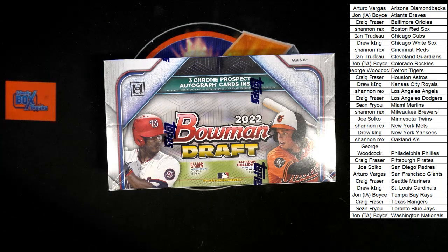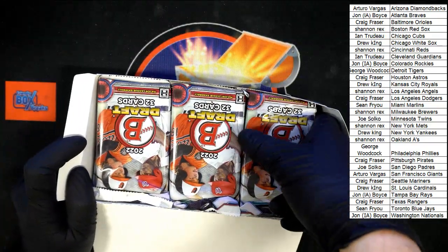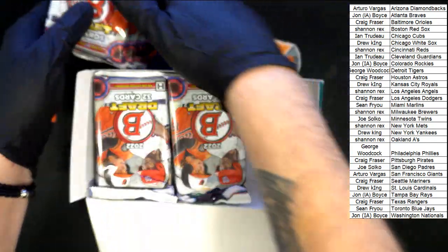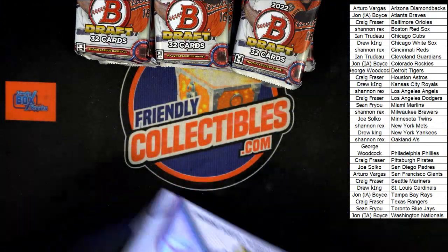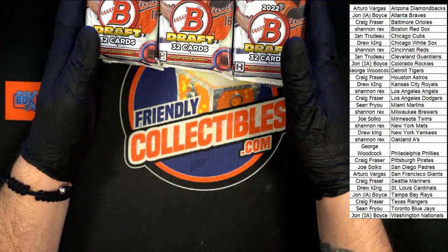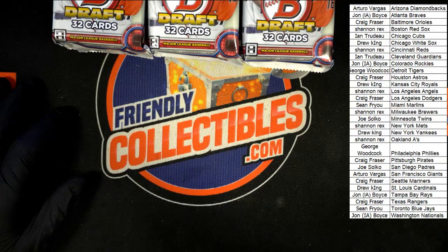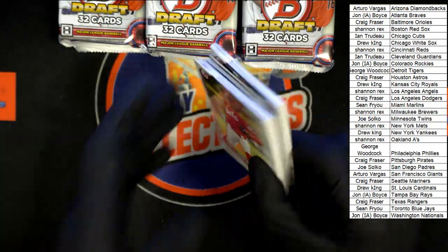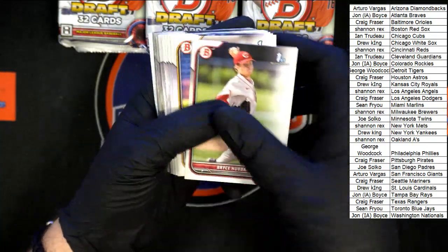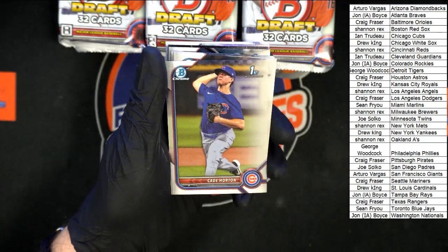We've got three autos, 12 packs in a box. First pack — starting out Hubbard and rolling through. We see the chrome: Rushing, A. Young, Hernandez, Firman, Vera starting out our chrome. We got Horton, McKenzie, Barco, Rojas, Keegan. First auto — Nate Firman for the Cleveland Guardians.